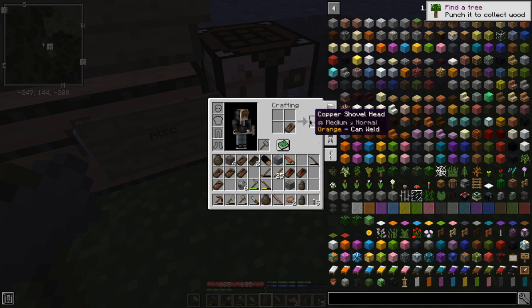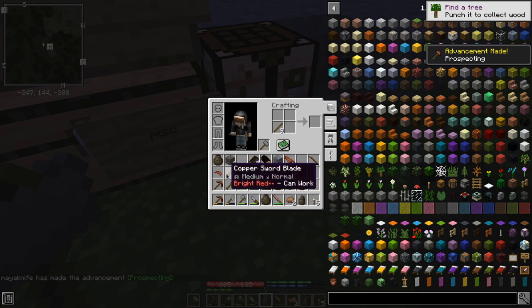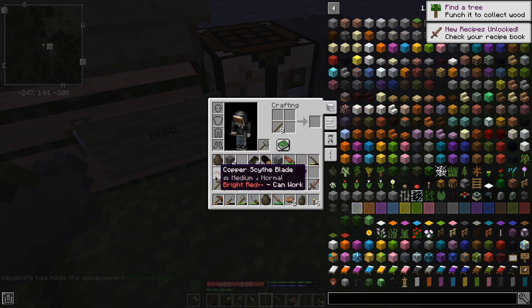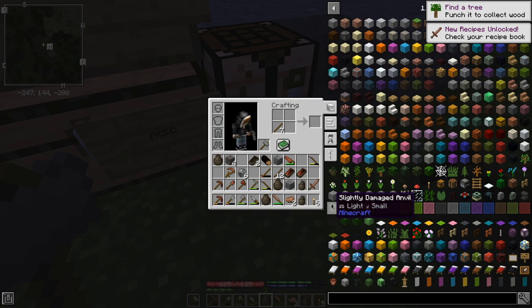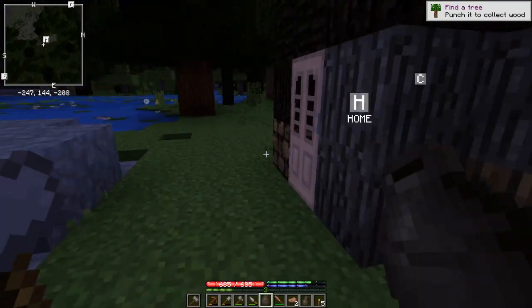We've got lots of tool heads — lots of tool heads, rather. Ooh, sword. And let's put handles on these puppies. Sword, and a scythe, and I think that's it.